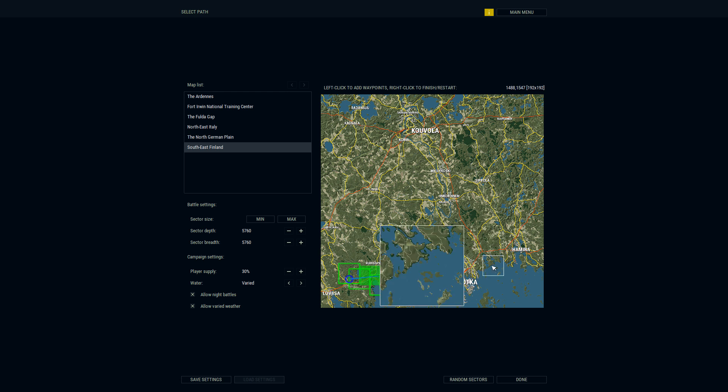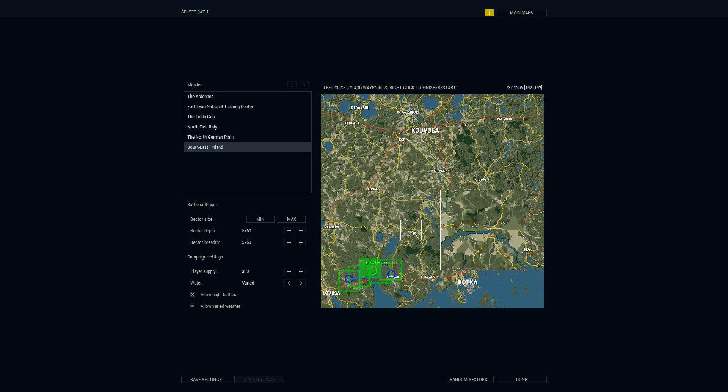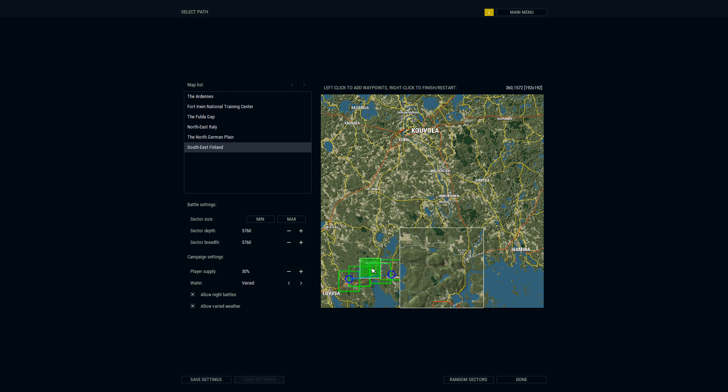I'll try randomizing the sectors again to get the bridge more centrally located. We might sit here clicking for a while. After adjusting the starting and end points and regenerating several times, we get a new configuration with only four maps — the bridge is to the south but roughly in the middle, with a big river or Baltic Sea inlet making things challenging.